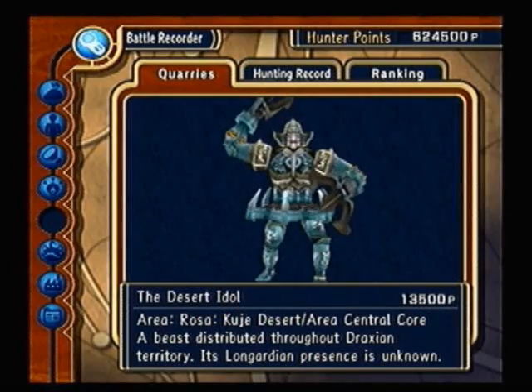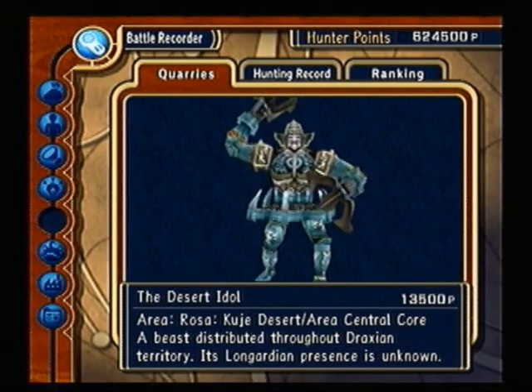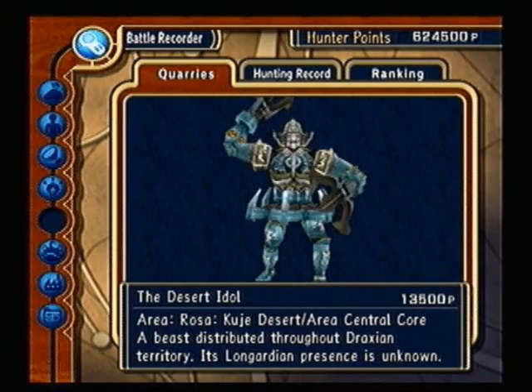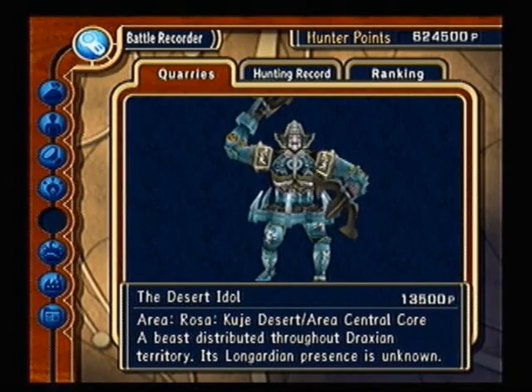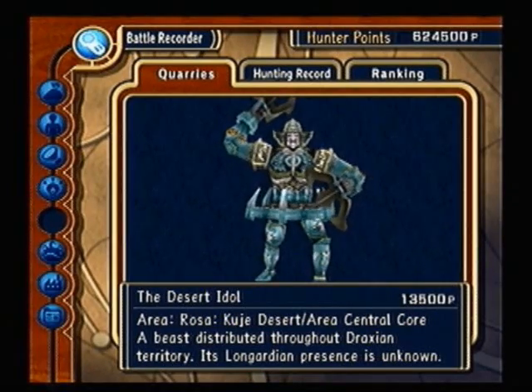The Desert Idol. You can find him in the Coogee Desert near the Monument — walk down the central path a little bit. You need the Alluring Lamp to summon him, which are dropped by Mole Man in that area. Use your flash sword and gun. He's not all that difficult — more intimidating than anything else.